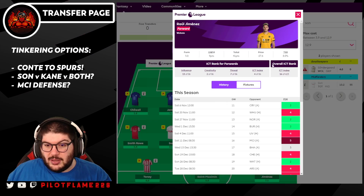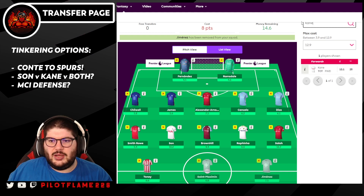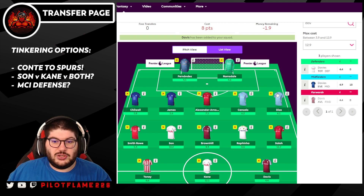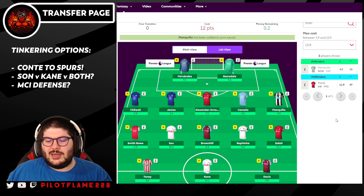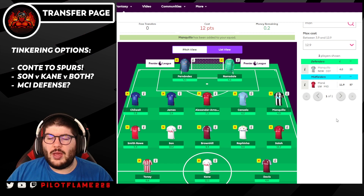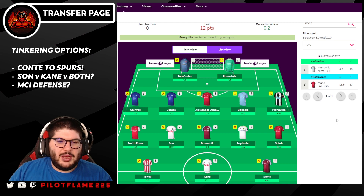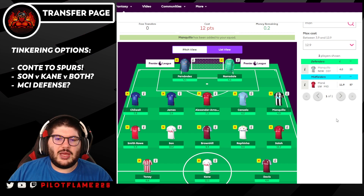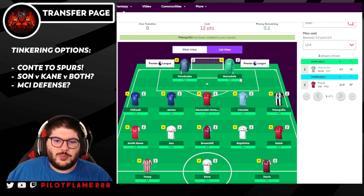To get both Son and Kane, Saint-Maximin would go, Jimenez would go, we'd bring Kane up front, bring in a cheap player like Kienan Davis from Aston Villa, get rid of Diaz and replace with a cheap defender like Mengio. The downside is this makes a bench boost and wildcard strategy a bit more complicated later in the season. But we could wildcard first and then bench boost afterward, which is a possibility.